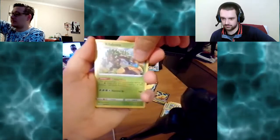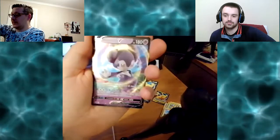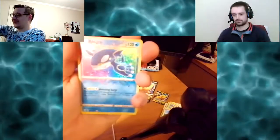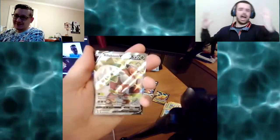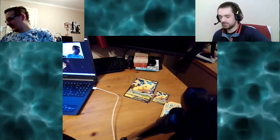So we've got Rillaboom — which is always nice — Indeedy V, Amazing Rare Kyogre, and Rillaboom. This is the pride and joy. You're a grass-type trainer and you've got your grass-type stars from Galar. I think that's a pretty good turnaround for four packs — that's better odds than what you'd get in regular booster packs. Well done! We hit the streak — that's two or three good openings in a row now.